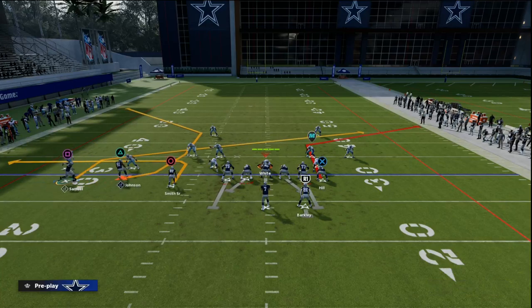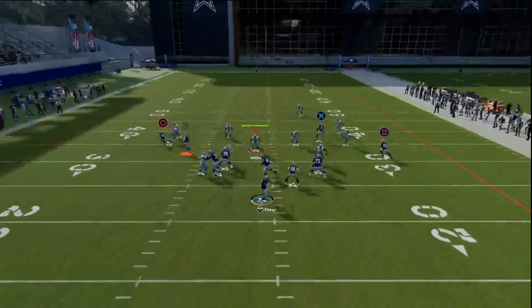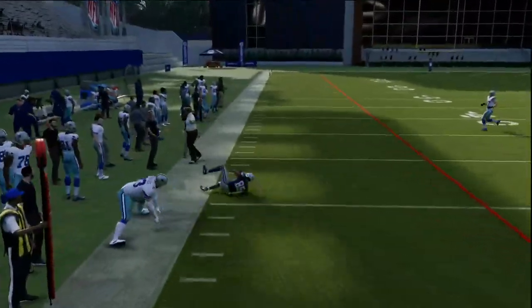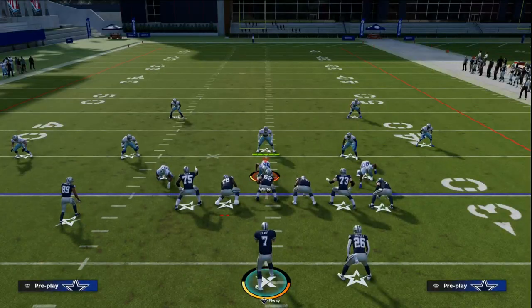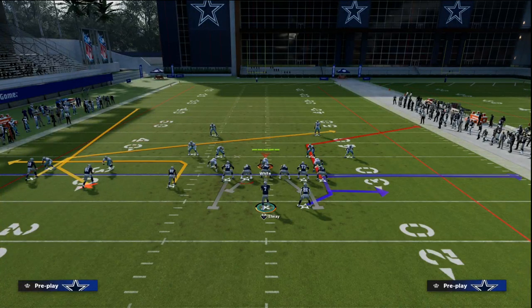Another route that is going to be really effective against man coverage is this little out route to Steve Smith. This is the primary reason we're calling it — he lights up, especially if you're short and elite — and you're going to be able to pass lead that to the sideline and attack man coverage in that way. So we have two easy man beaters on the left side of the screen.